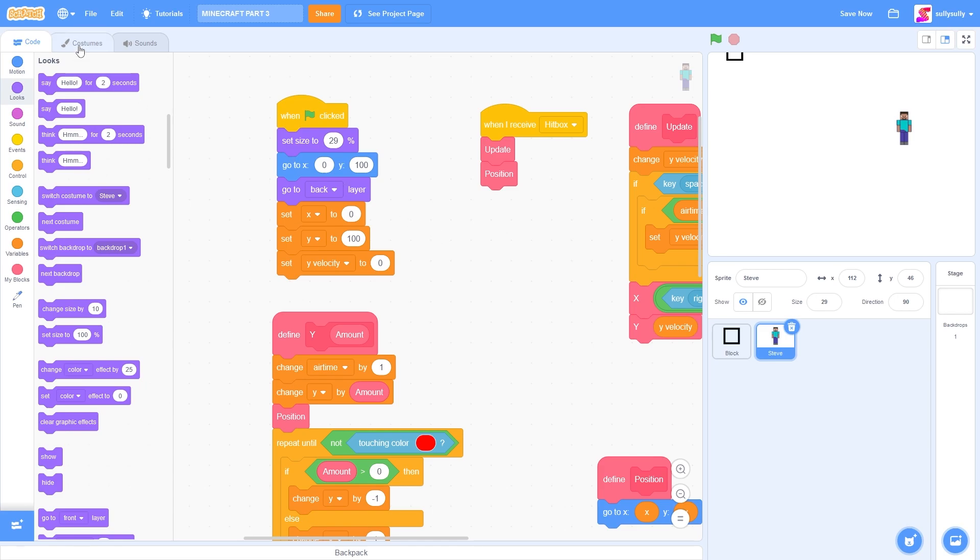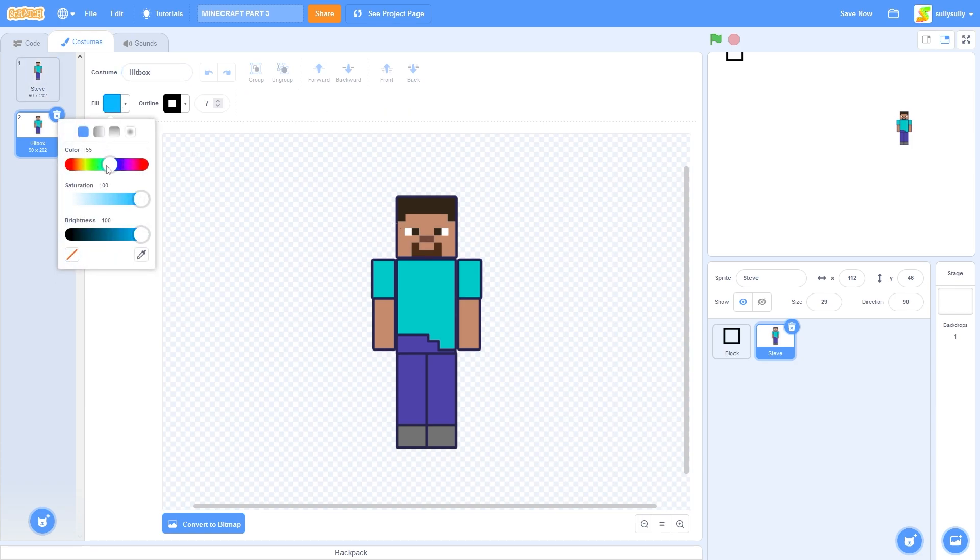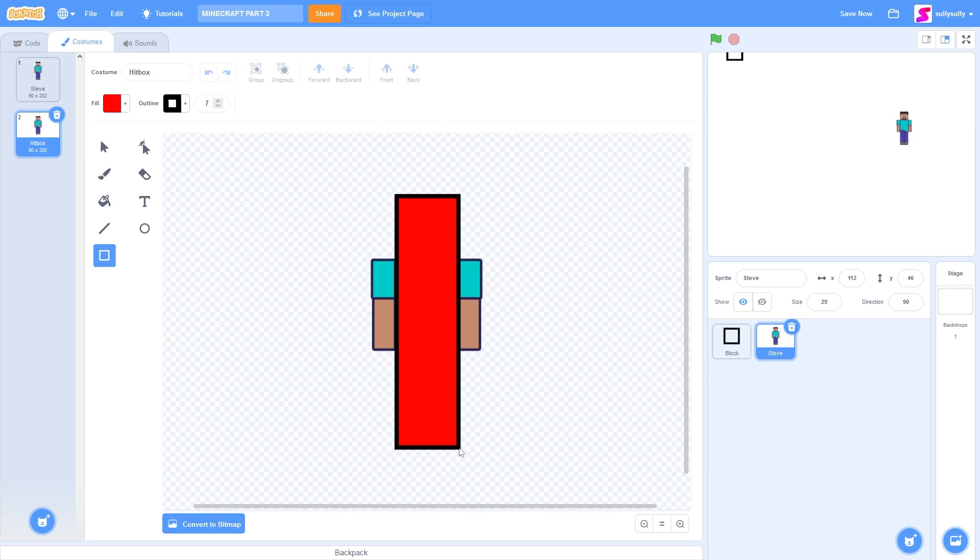Let's go quickly to the costumes. And let's right-click on Steve and press duplicate. I'll call this hitbox. I'll select the rectangle tool and I'll change the fill to red. Then let's draw a hitbox that only surrounds his body. We don't need it to cover his arms. And then let's delete the arms. And we have our hitbox.